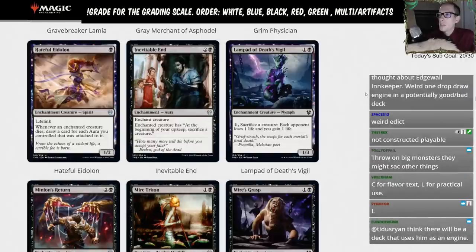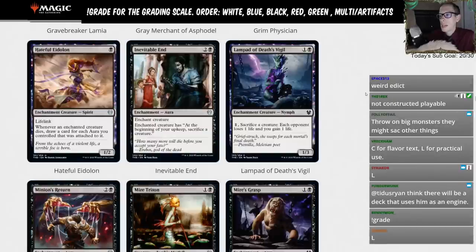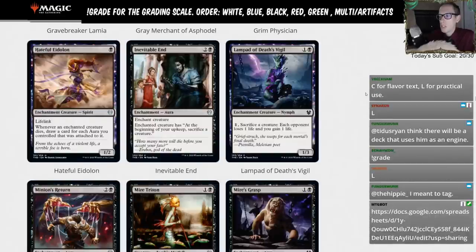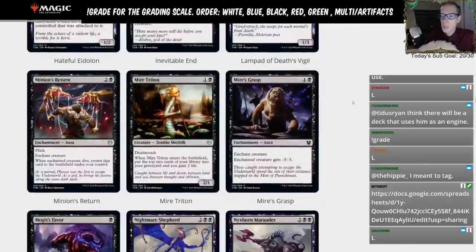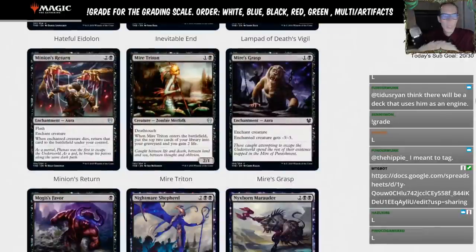Lampad of Death's Vigil — one and a black, 1/3 enchantment creature. Pay one and sacrifice a creature: each opponent loses a life and you gain a life. You'd really need the sacrifice effect specifically or really need enchantment creatures for this to be playable. There are probably better options for both. Giving Lampad of Death's Vigil an L.